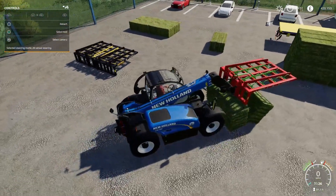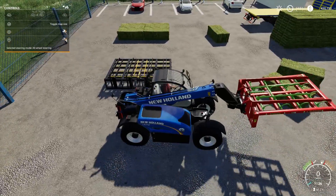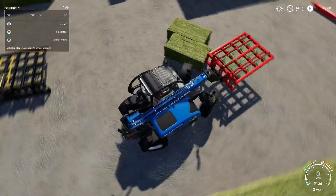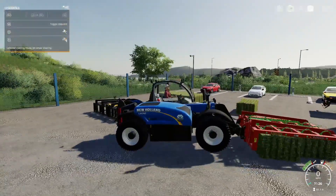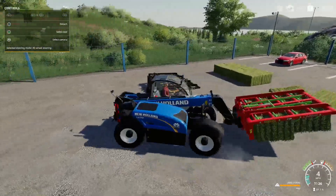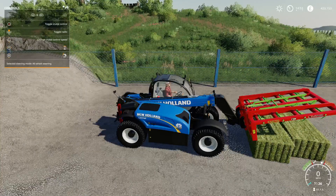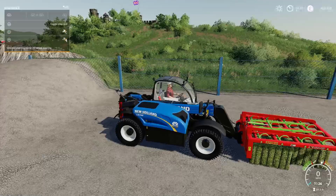To pick up bales, drive up and get lined up, then put it on top and use L1 and R1 — it recognizes them straight away. You need to do the grab all the way down and then don't touch that button again, because even a little movement on the controls will start releasing the hooks. Getting used to the controls takes a bit of practice.